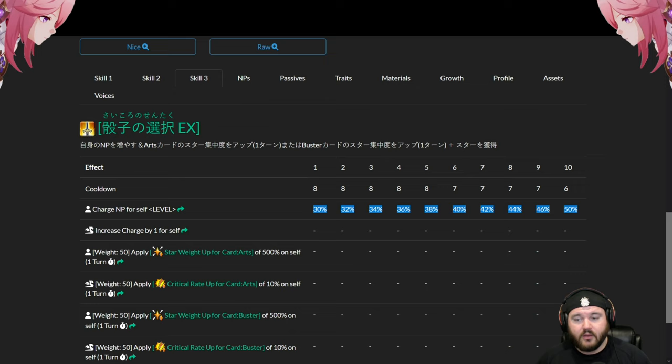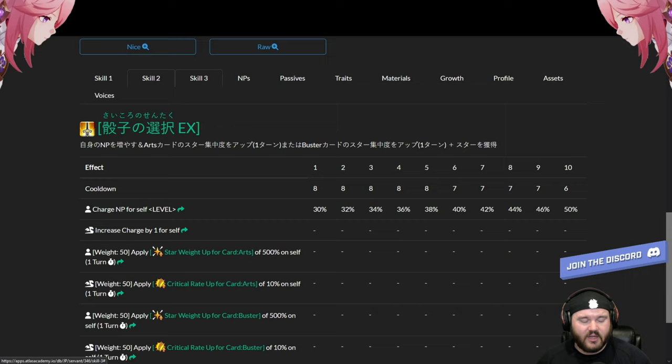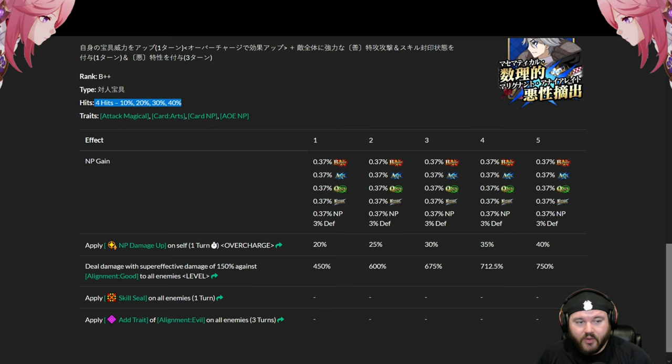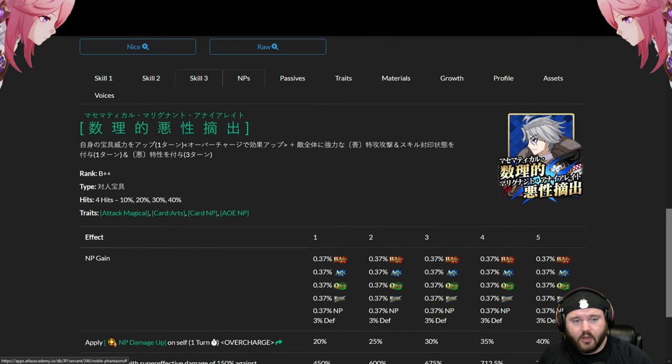You could even pop his second skill as well to get things going in a double-cast Story system. Based on what I've seen — is he capable of looping? Yes. Is it the easiest thing in the world? No. The 0.37 NP gain on four hits isn't anything special. But in double-cast Story, if there's a will there's a way, so you can definitely three-turn loop with him. You're probably going to need to start with a 50 CE rather than a black grail, but it's still possible.